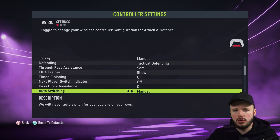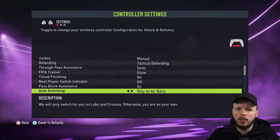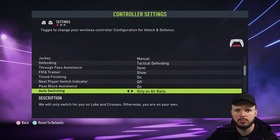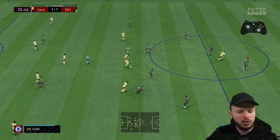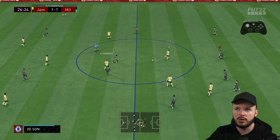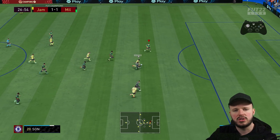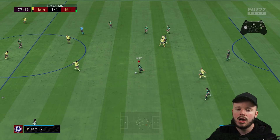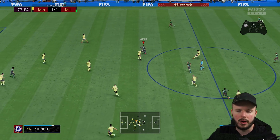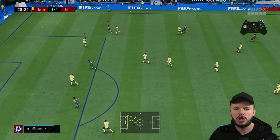When you look into your game settings you will see the different types of switches available. Some people have it on auto, where you don't press anything and the game changes player for you when defending. You do not want this on at all. You don't have the choice of switching so it automatically switches on air balls and loose balls. So if someone crosses it in, the game will automatically change to the defender that's going to head the ball away, and when there's a loose ball, it changes automatically for you.